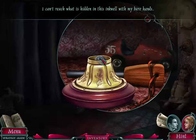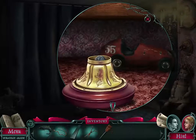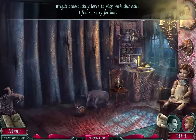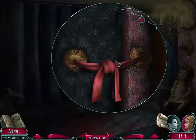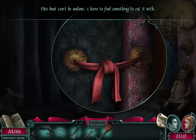Camp Rouge was hidden in this inkwell with my bare hands. What is this? Flintstone — sorry, I thought about the Flintstones there for a second. Brigetta most likely loved to play with this doll. I feel so sorry for her. If I'm mispronouncing Brigetta incorrectly, I'm sorry. It can't be undone. I have to find something to cut it. We have scissors.